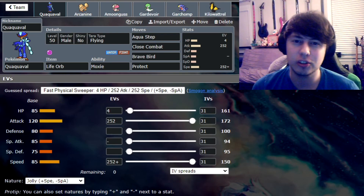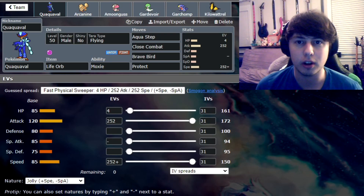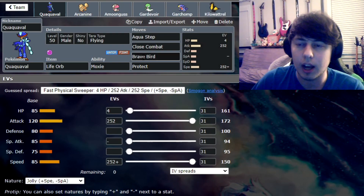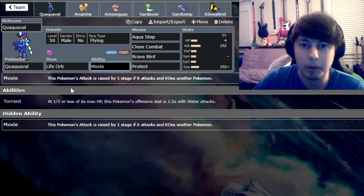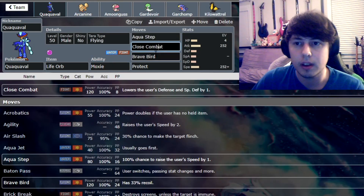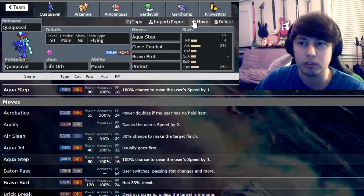Hello everybody and welcome to week 3 of EGC 2023 Live Battles. This week we're featuring the third and final starter, Quaquaval. This team is based on the team Wolf Glick used in his exhibition match versus Cybertron. Quaquaval's signature move Aqua Step raises its speed by one stage every time you land it, and combined with the ability Moxie, you get an attack stage whenever you KO a Pokemon — basically a free Dragon Dance any time you can pick up a KO. So this thing is a great late game sweeper.